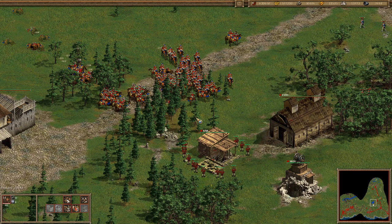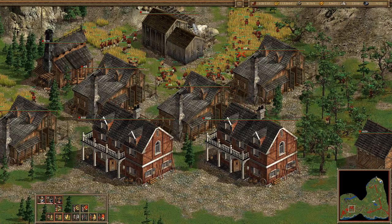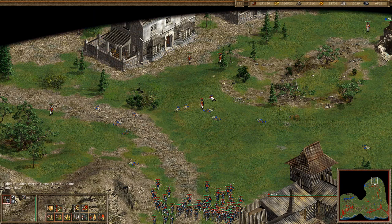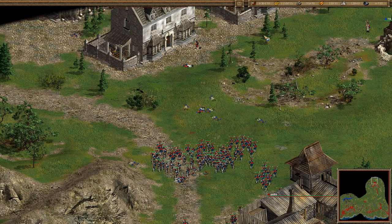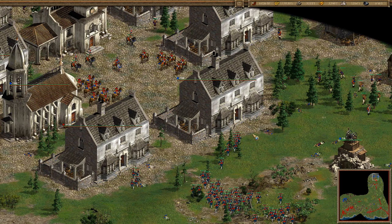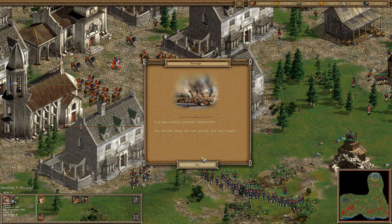The mine will be destroyed now, and the second one. What the hell are you doing — just kill the boys inside the building! Kill the boys, capture this building. Good — capture this building, good. Here we go, here is the general. You have killed General Burgoyne! The British army cannot attack you any longer.